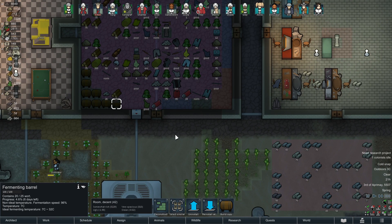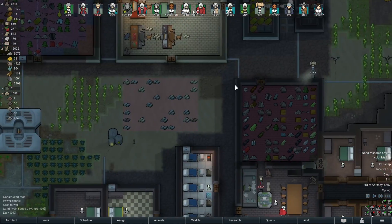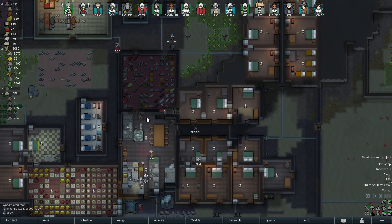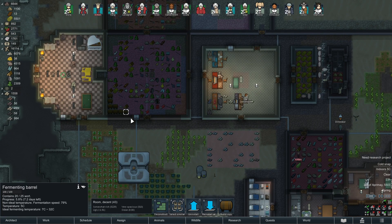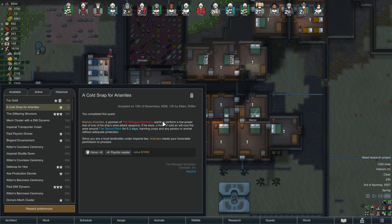Fermentation barrel's getting set up. It's so cold in here — it's not the ideal fermentation temperature, but that's okay. It's not the end of the world, and currently it's not spoiling it — it's just fermenting slower, but we haven't actually lost it. Cold snap — I don't remember how long this was going to last. It was going to be kind of annoying, wasn't it? 6.3 days. Okay. I think that's going to be fine — we're going to get through this perfectly okay.